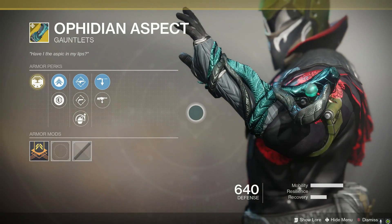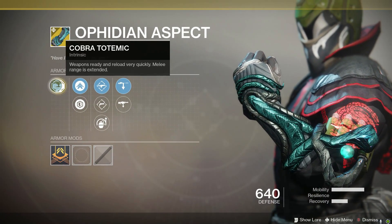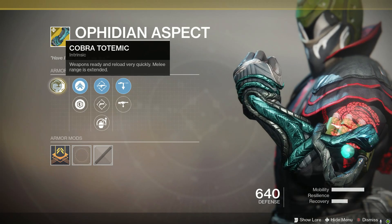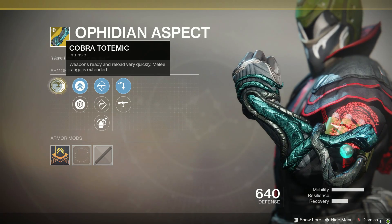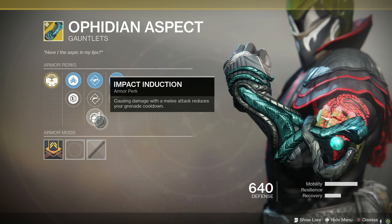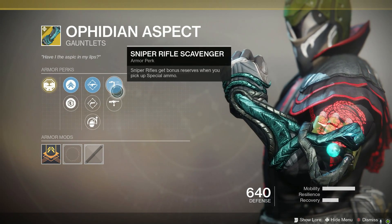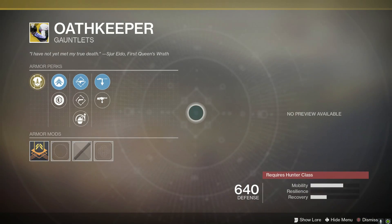Moving on to Ophidian Aspect, a relatively older exotic that came with Curse of Osiris. Its Cobra Totemic intrinsic perk makes weapons ready and reload very quickly, and melee range is extended. Perks include Fusion Rifle Loader, Hand Cannon Loader, Impact Induction, Sniper Scavenger, and Machine Gun Scavenger.